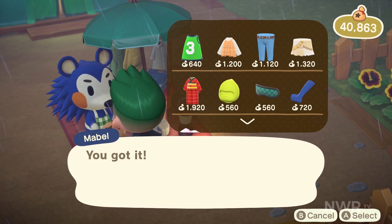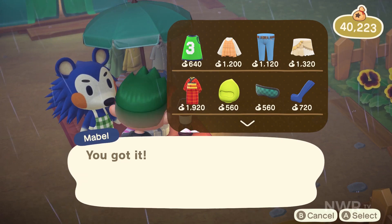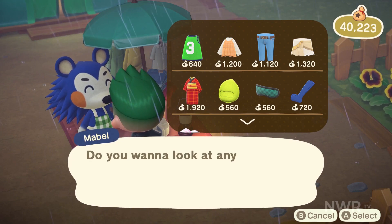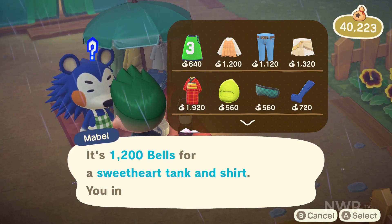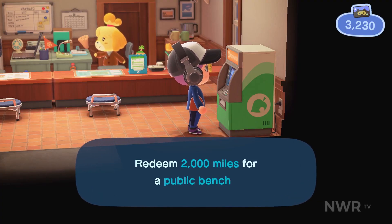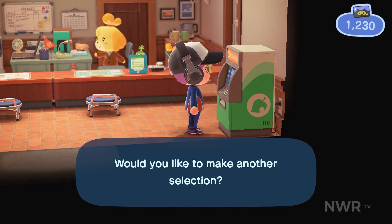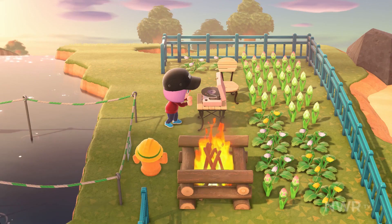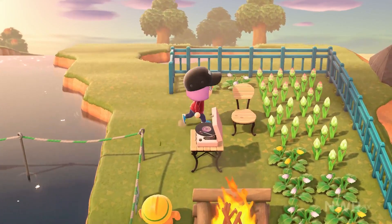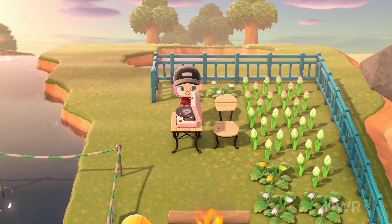The second half of my time on the island is currently being spent raising the island's image. You do that by attracting new villagers through a campsite, selling land, building infrastructure, and putting furniture items everywhere you can. The ones found within Nook Terminal at the Resident Services Building are particularly useful as they can be paid for with Nook Miles. I quickly found myself invested in creating zones, flowers, and fencing.